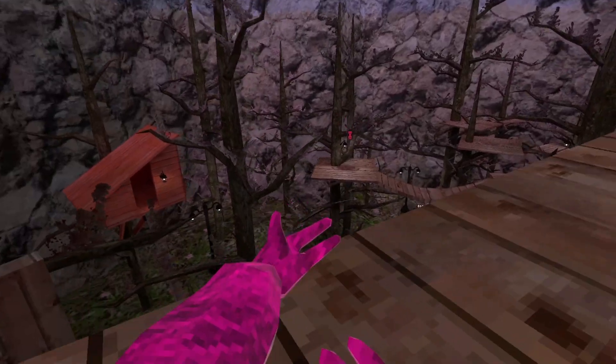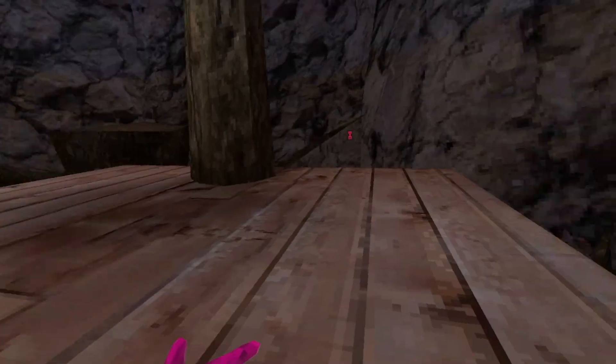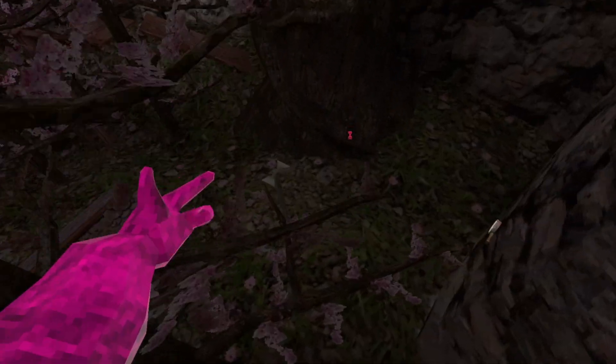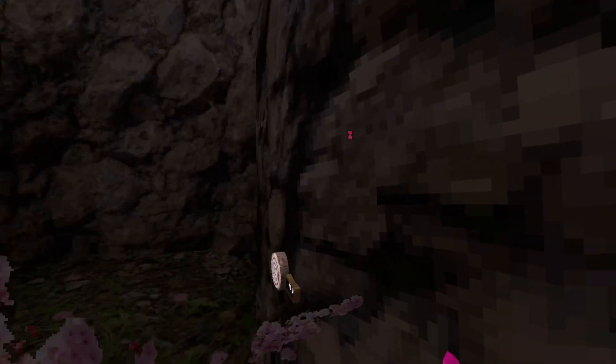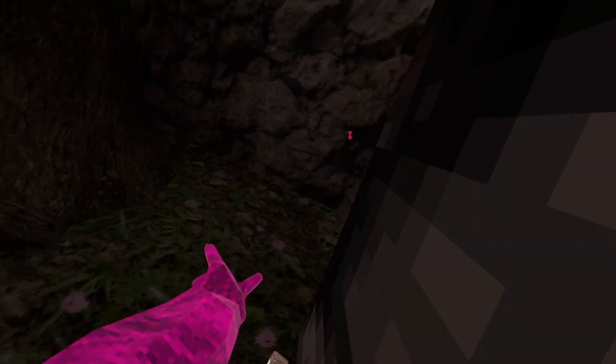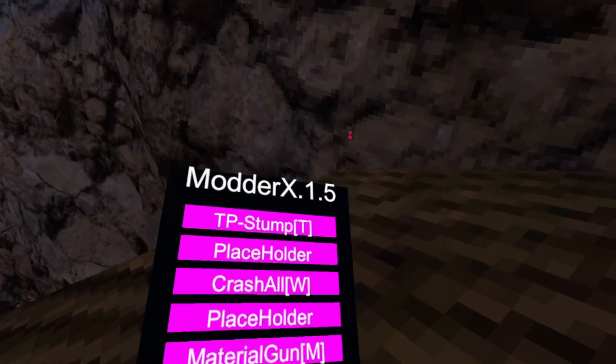Grip monkey wall walk — use grip to wall walk. Right grip or left grip, not sure which one, but this isn't the strongest wall walk. It just lets you wall walk.